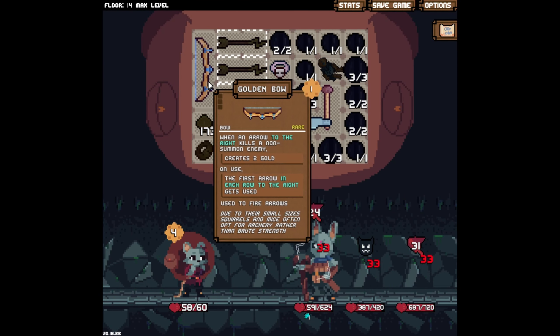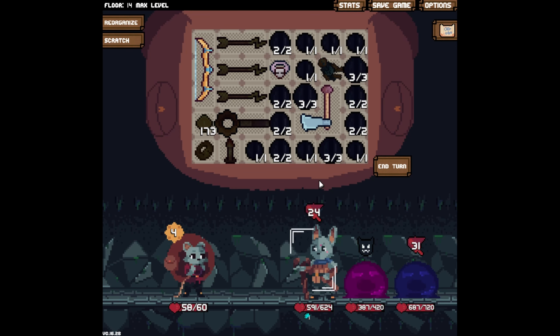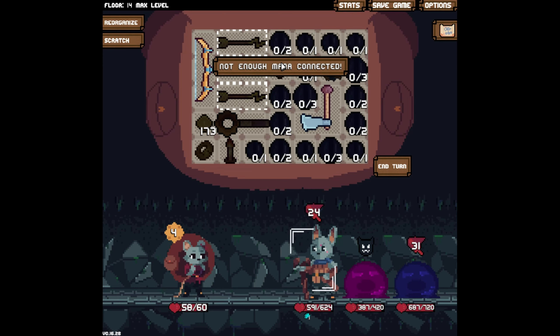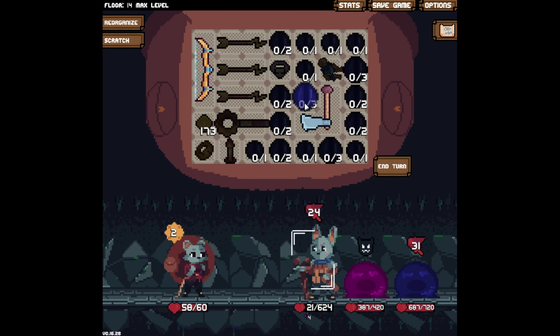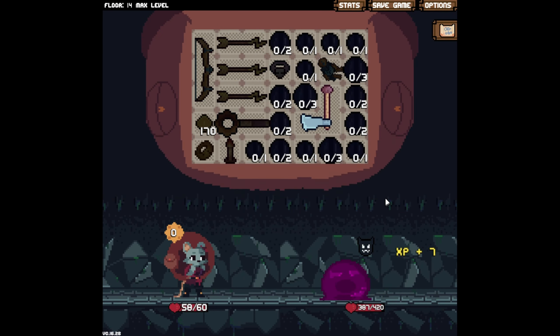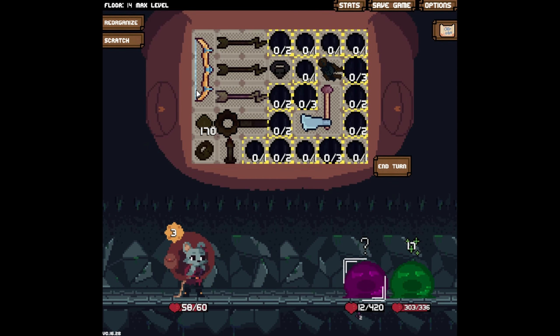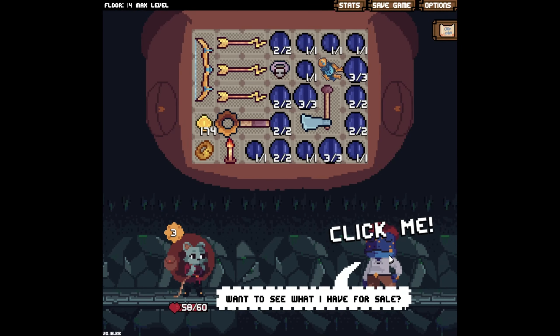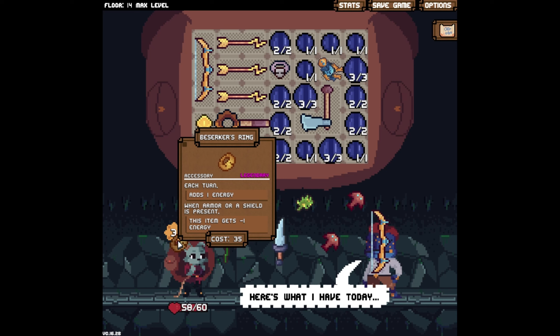Now I can officially say we're almost at max build — almost. If we get another one of these arrows and a bigger bow, those are the only upgrades I could ever see making this better. We are again going to have to take damage or spend gold. Oh my gosh — this is another energy item!